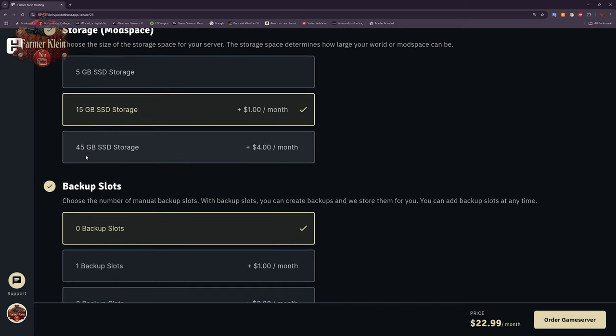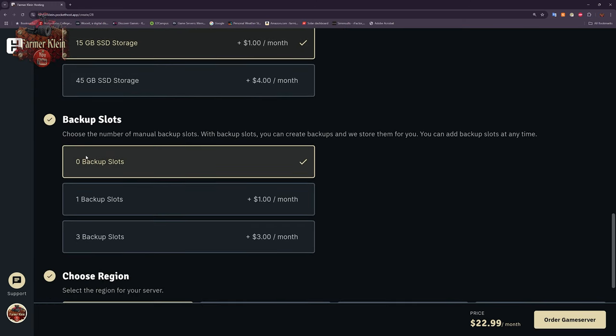I'm going to go with 15 gigs for my community server. I like to run a lean server, but I don't want to be constrained if we're doing map testing on maps that aren't fully optimized yet and are pretty chunky in file size.